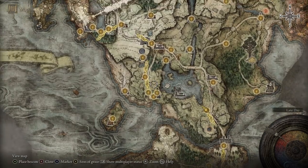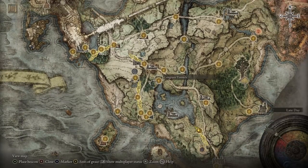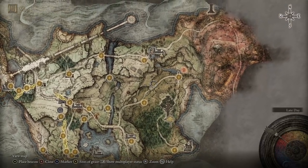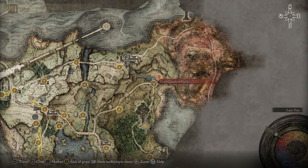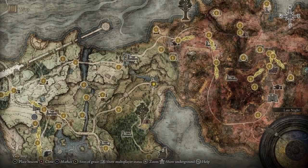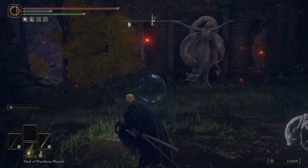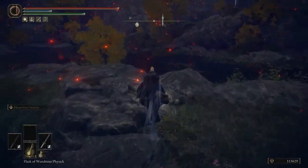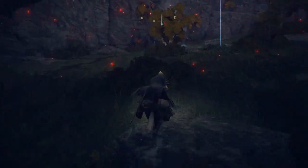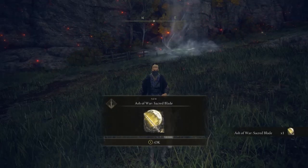To get it: from the starter area, get the map for the first region, then take the road on the left and follow it all the way to the Third Church of Marika. From the church, go exactly north, cross the little pond, go left, and you should hear the Scarab already — it's right there. So you have your starting Ash of War.